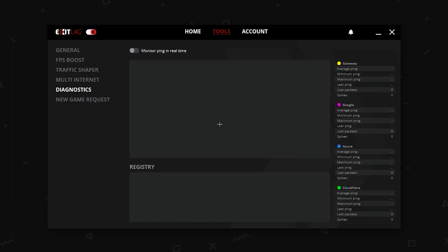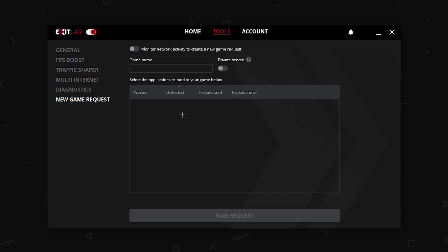Multi-internet if you have diagnostics — if you want to send reports to the ExitLag support team, you'll have to run this. I don't want to turn it on because it will show my IP address. Then go back on New Game Request — if there's a new game that you wish to add, just come in here.